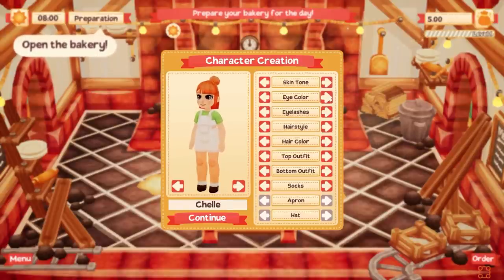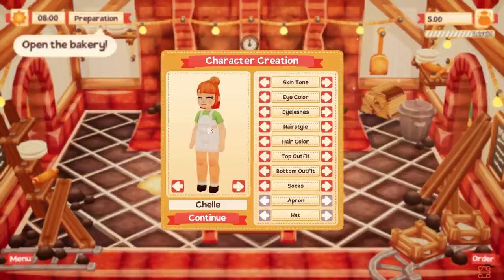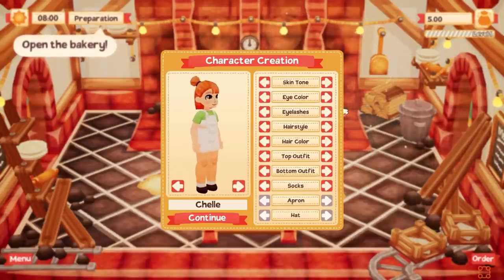Let's see what kind of eye colors I can have. I kind of like that amber color — it's pretty. Eyelashes? Oh, I see. So you can either have eyelashes or have fewer of them. I suppose it's like the stylized eyelashes. Hairstyle, obviously important.